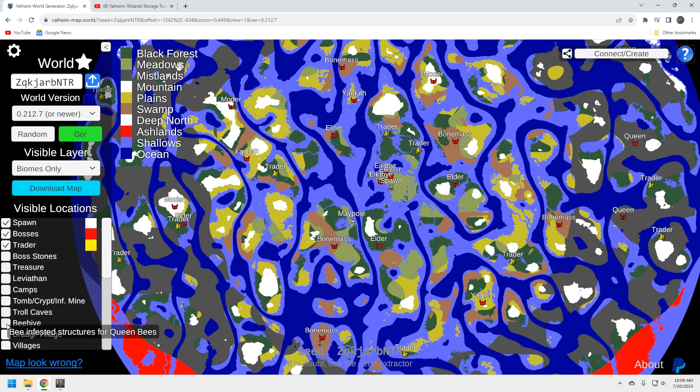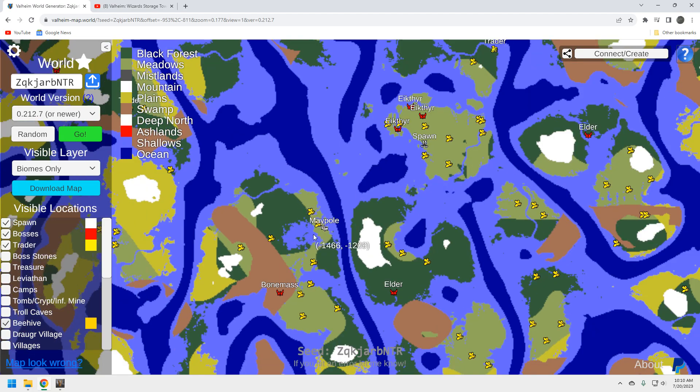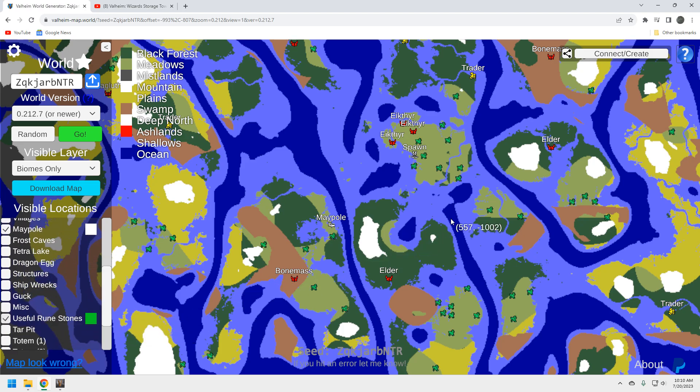On your starter island there are normally bees around — grab three or four queen bees and get them producing honey right away. That's a good early food source and before long you'll have a surplus. There are one or two by the maypole as well. This seed has plenty of bees. For boars: when you get into a new maypole village there are usually boars running around — try to enclose them quickly so you can start domesticating them.